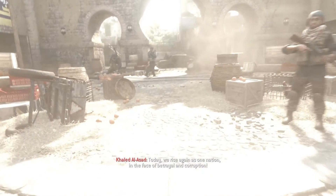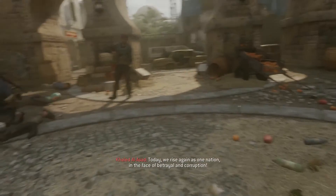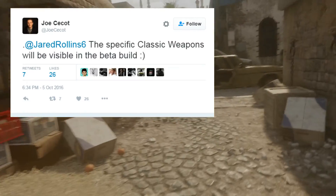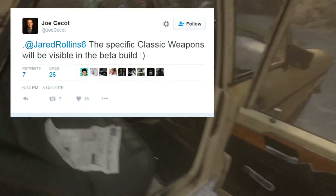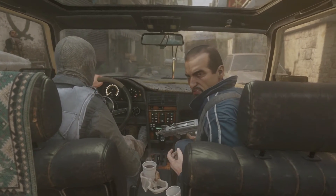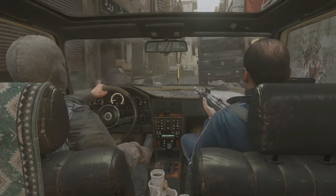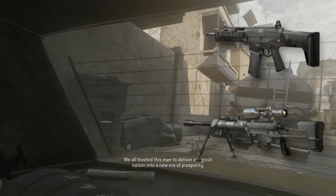Speaking of classic weapons, we also learned that we're going to see which ones are coming back in the Infinite Warfare beta. The specific classic weapons will be visible in the beta build, so we're going to be able to confirm for a fact which weapons are returning without relying on leaked information. We'll actually be able to see the infographic for the weapons in the create-a-class menu — I cannot wait to see weapons like the ACR or the Intervention back in a new game.